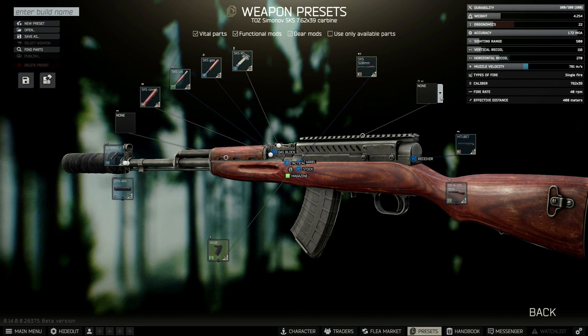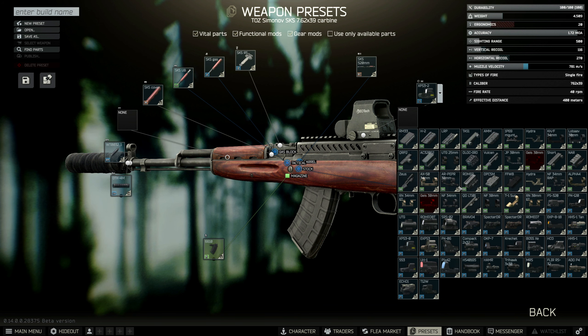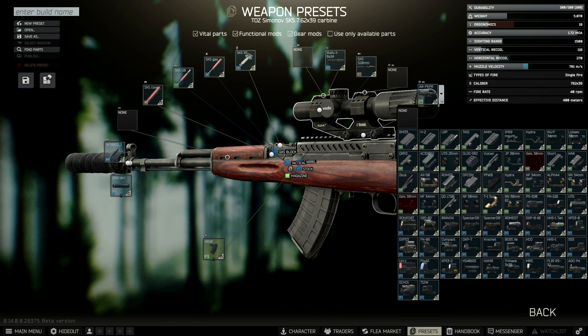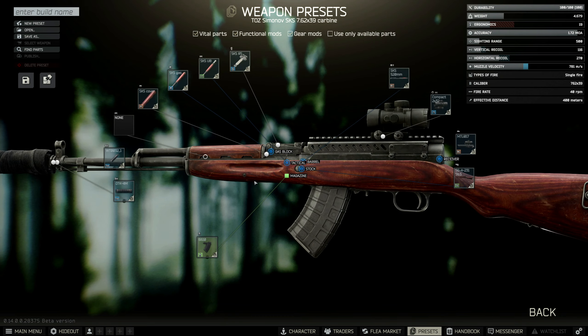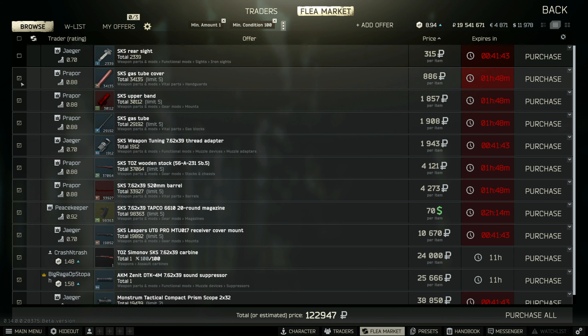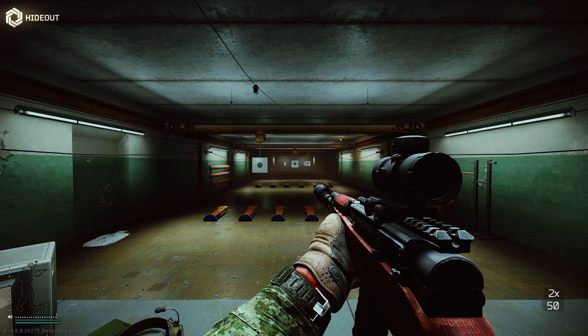This is the biggest change to this gun. This way you can add any of the sights you want. You can go with normal reflex sights or even add variable zoom scopes like the TAC-30 or Voodoo on top of it, though these are usually really expensive. I'd rather just go with something like the compact 2x scope. With that build, ergonomics is 19, vertical recoil is 116, and horizontal recoil is 270. The parts cost 109,000 rubles with the gun and 85,000 rubles without the gun.